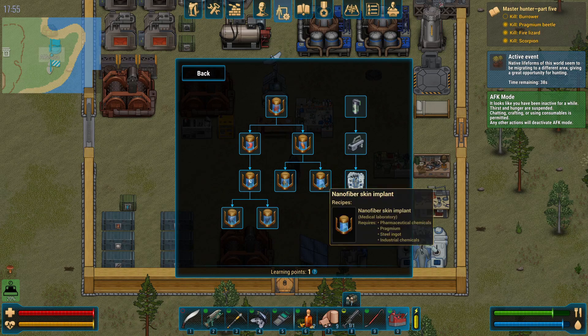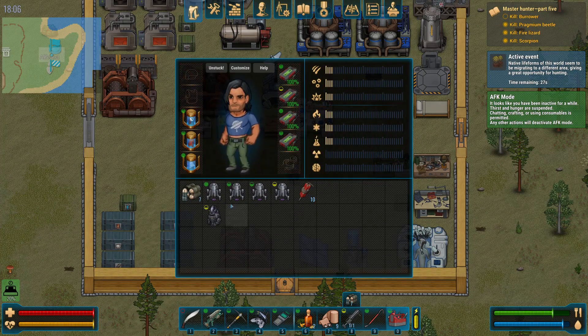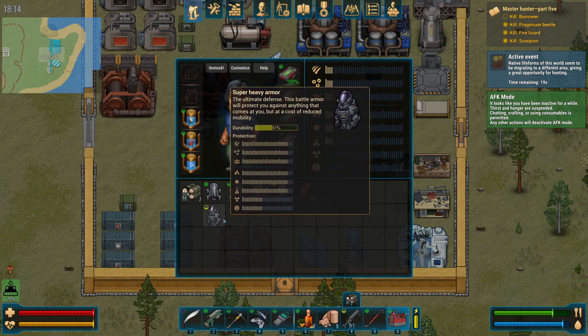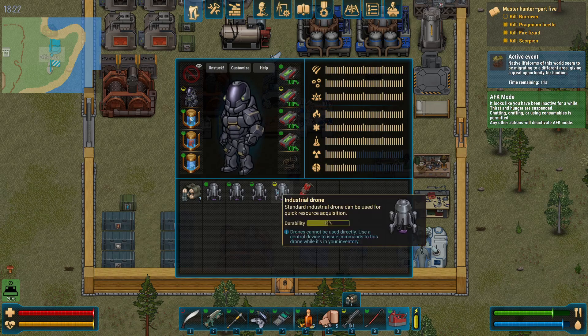Lastly, there's the nano fiber skin — this increases your defenses. It's not so significant that you should go out of your way to grab it first. As you can see it's a bare minimum here, but it is noticeable and better than nothing. When you put on the super heavy armor it caps out everything except radiation protection and side protection, so relatively useful there.